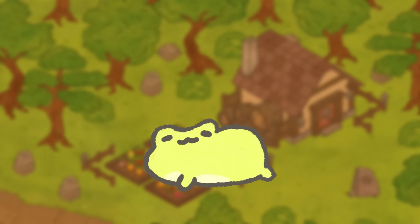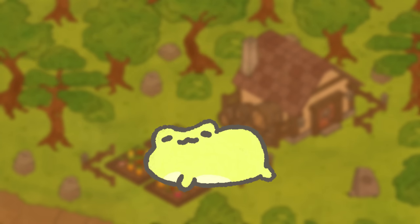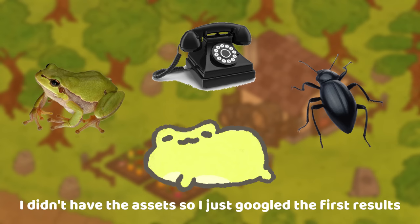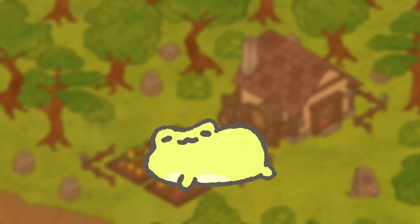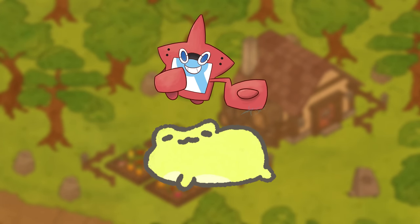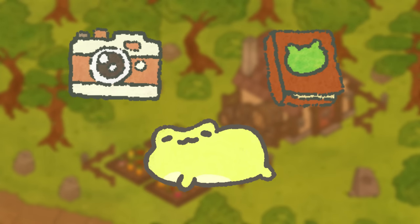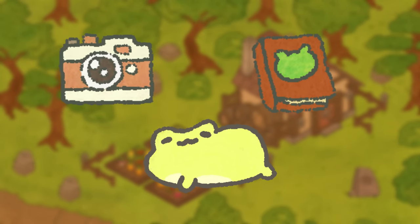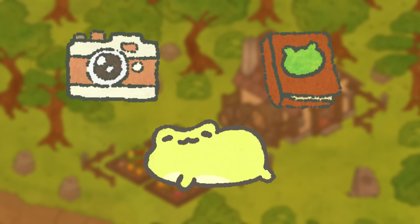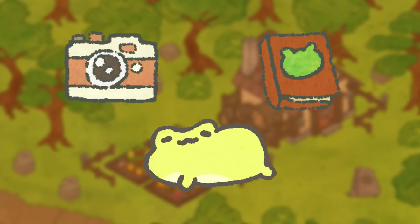The first feature I worked on was a diegetic photography system, meaning that the camera will be able to interact with many different aspects of the island, such as identifying frogs, bugs, objects, and other points of interest. The second feature I worked on was a frog compendium system, which acts as a sort of Pokédex to store information for each frog and store photos taken by the camera. These two systems work perfectly hand-in-hand, which is the main reason why I decided to tackle them simultaneously. I'll be going over how I developed each one, so without wasting any more time, let's begin.